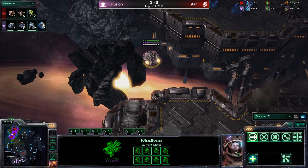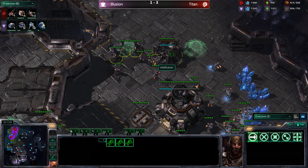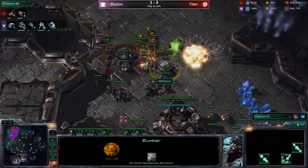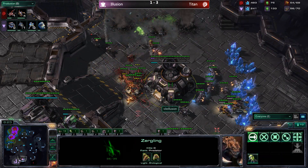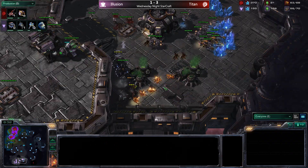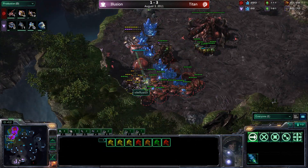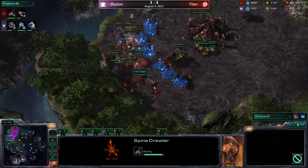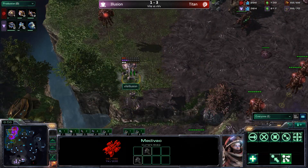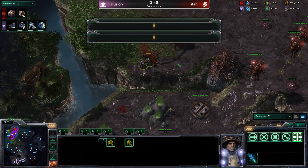The zerglings bait the hellions, two more bunkers go up, and the banelings make their way in — able to hit those bunkers before marines even get inside. Banelings and zerglings do huge damage. The zerglings fight against hellions, but the hellions have really strong positioning. The baneling sacrifices itself but the damage isn't enough. Now a drop happens at the natural expansion — drones and queens try to get in hits, the spine crawler is about to complete, and it looks like the medevac will get destroyed, but not before a lot of workers are killed on both sides.